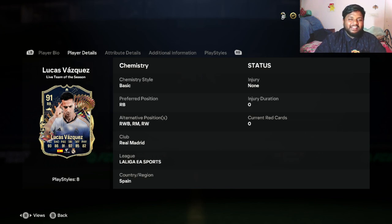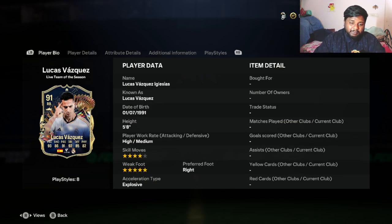First thing with this card is his alternate positions. His preferred position is right back, but if you think back three or four years, we all remember when he used to assist Ronaldo from the right wing position. Right now in FC, he plays at right back, with alternate positions of right wing, right mid, and right wing back - so he can play four different positions all on the right side.